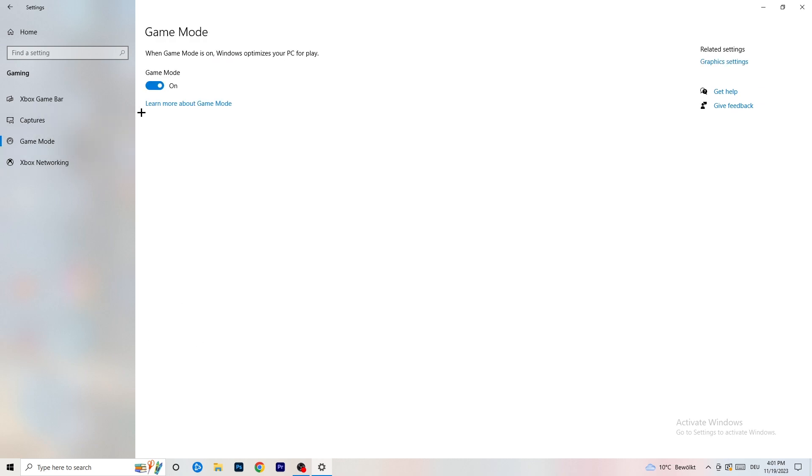Next, go to Game Mode on the left-hand side. This one you need to check for yourself. On my PC it works better with Game Mode on, but on some PCs it won't. Turn it on, check it, turn it off, check it, and stick with whichever option works better for your specific PC.